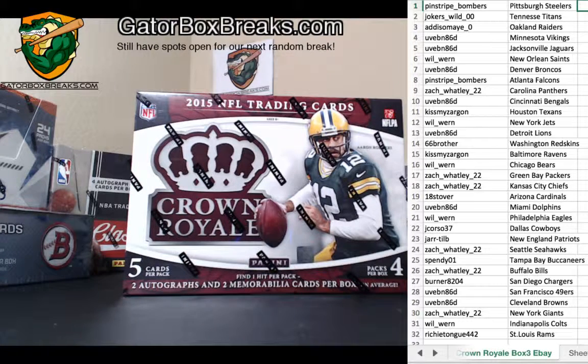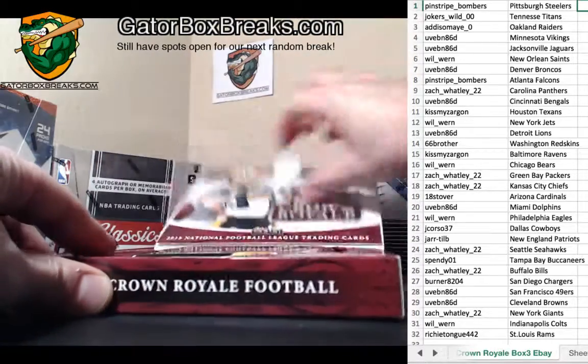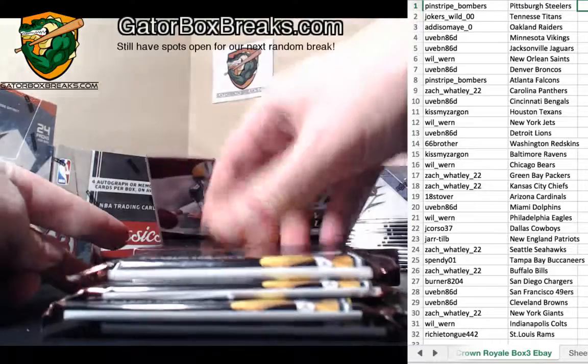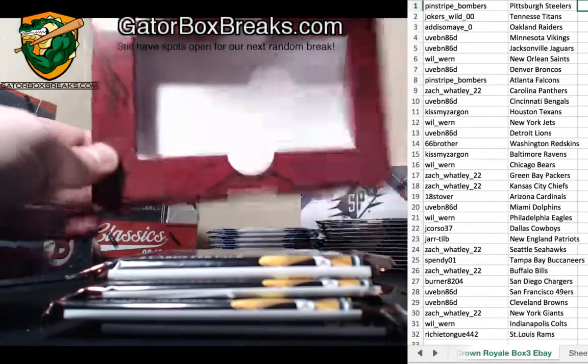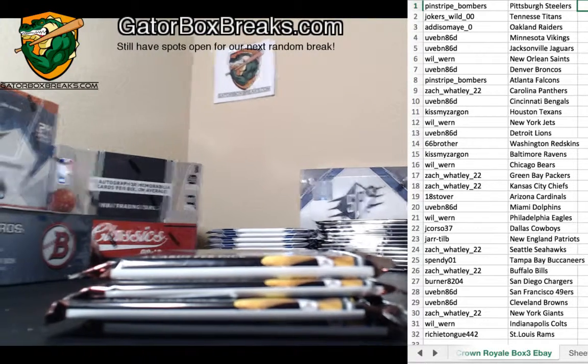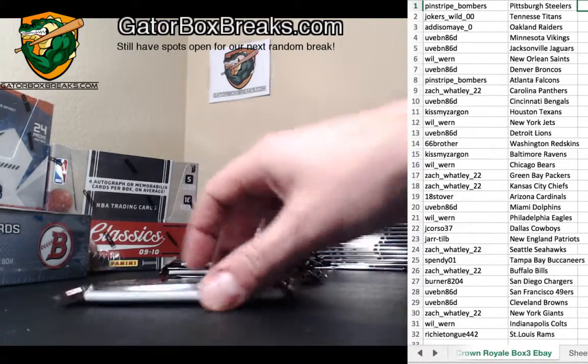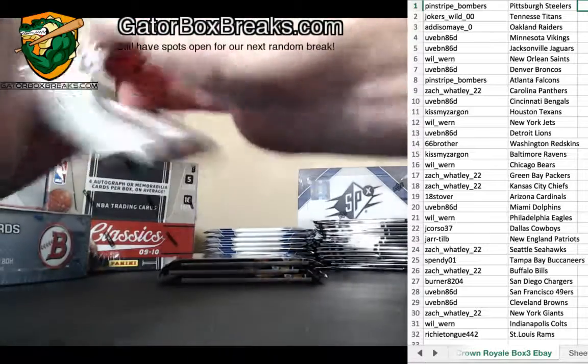Looks like everybody's matched up obviously. Who got Tampa Bay? Tampa Bay got Spendy, trying to pull that Winston auto. And who got the Titans? Joker's Wild. So we'll see if we can get some nice rookie autos out of this box, guys. Good luck - again this is for an eBay auction that ended yesterday I believe.